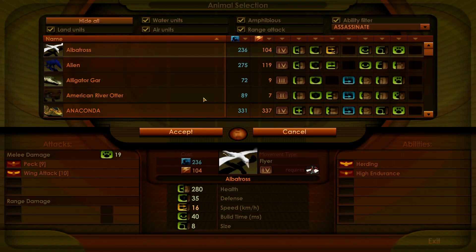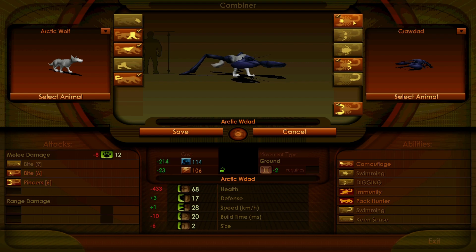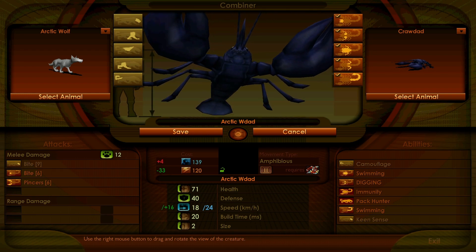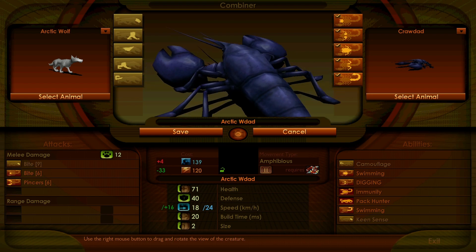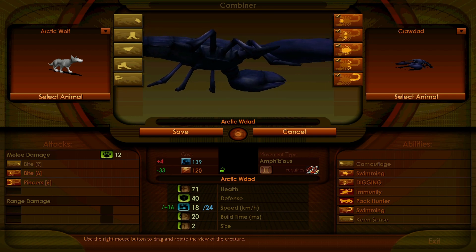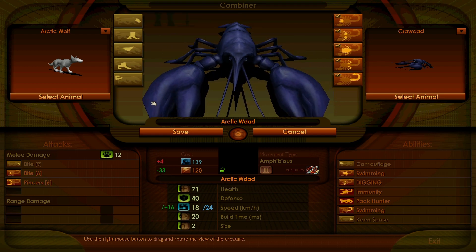Next up we have the crawdad, which they have now made a brand new color. You can tell it's the lobster but it looks really freaking good. I think it's a really well done texture and the mesh does definitely look nicer, unless it's just what they've done with the texturing. It looks really nice.